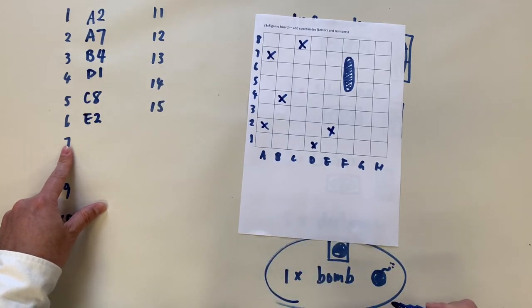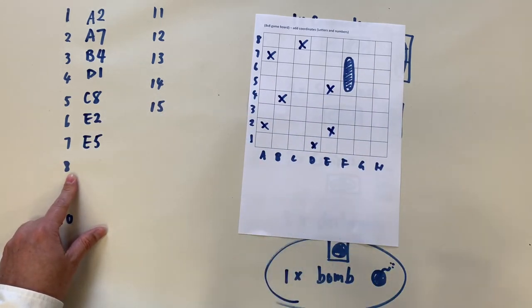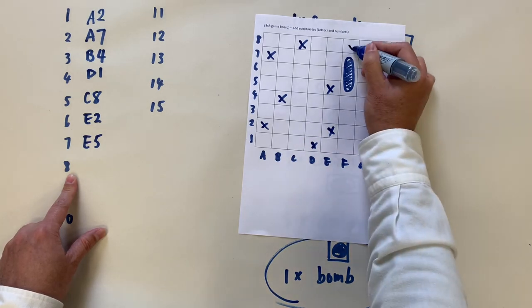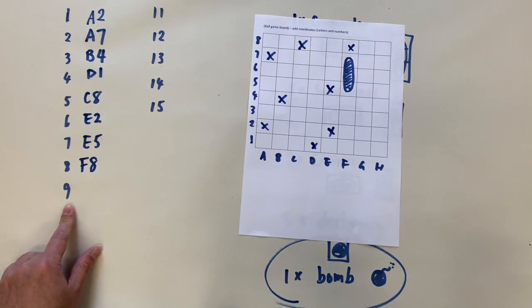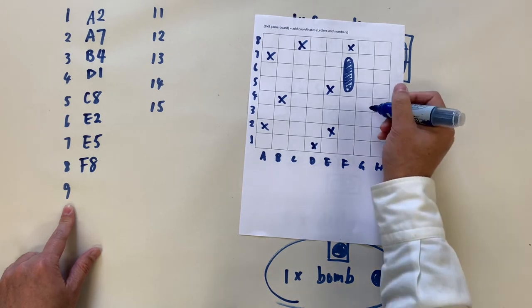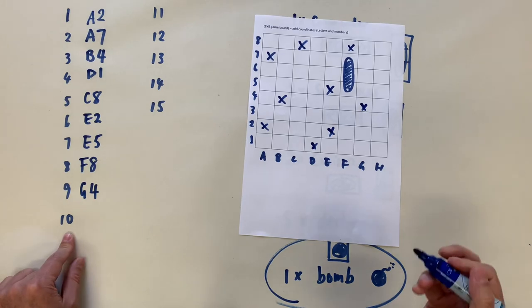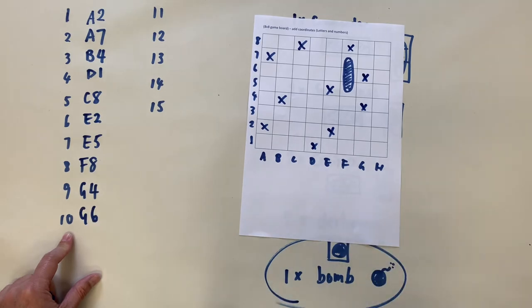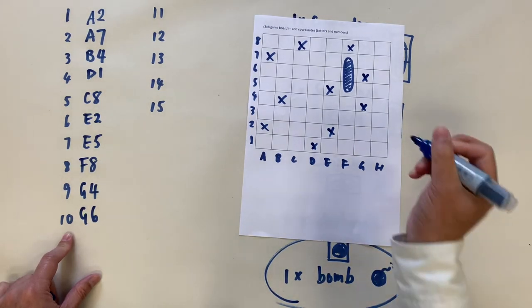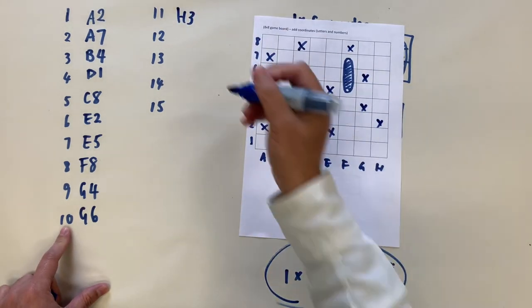Let's try somebody in the middle — E2, then E5. Next guess: F8. My ninth guess is G4. My tenth guess is G6. Then H3, then H7.